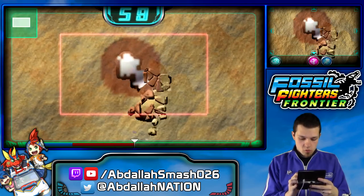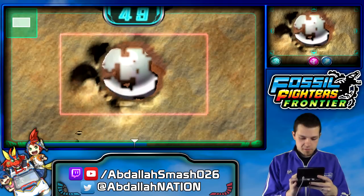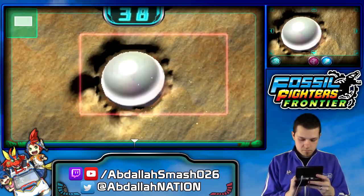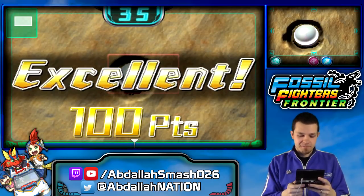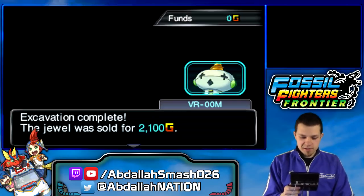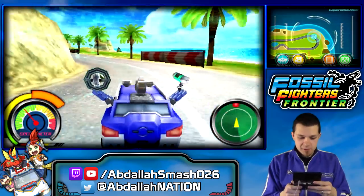Alright, here we go — go easy on it, it's just a circle. That is a hundred points, baby! I don't even know what this is — it doesn't look like a fossil. Like a fossilized eyeball? Or a ball joint? It's a jewel! So we found some money. I'll take some money. I don't know what I'm going to do with it, but maybe you can buy dinosaur parts.